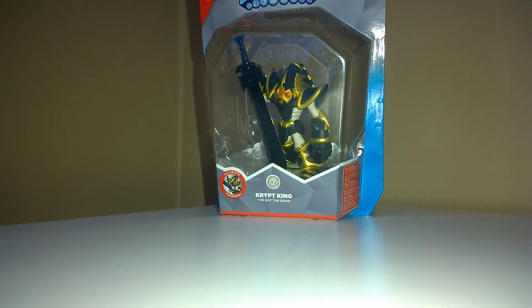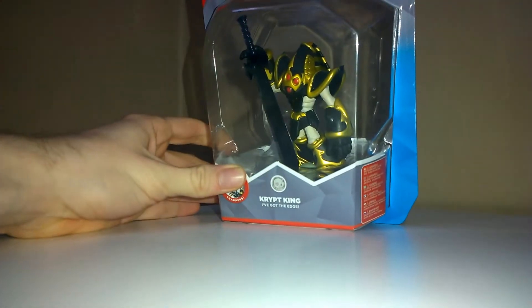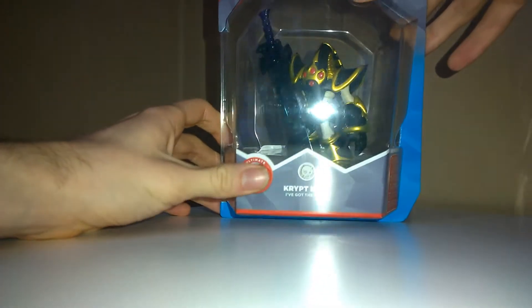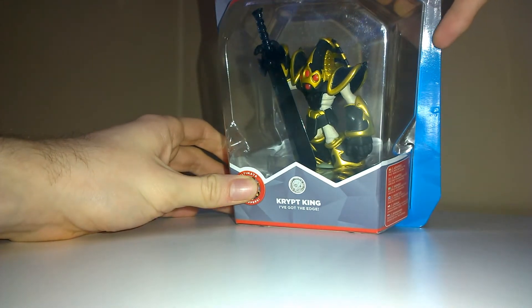Hey and welcome back guys! As promised, here is the Trapmaster Skylanders Trap Team Crypt King unboxing. There is a Nitro version which is mostly gold, but I think the Egyptian sort of black and gold look suits them so much better — it's kind of like the Egyptian design anyway.